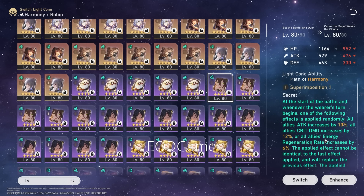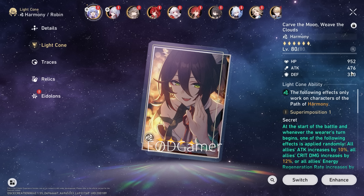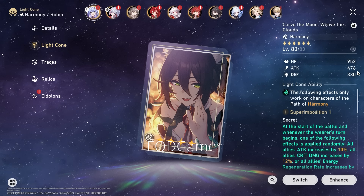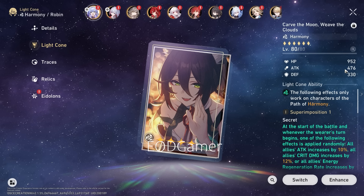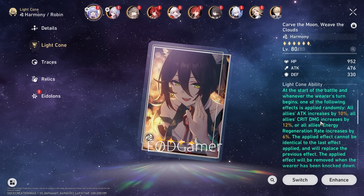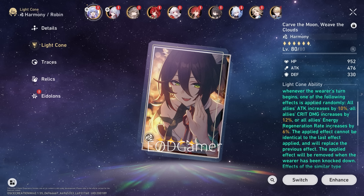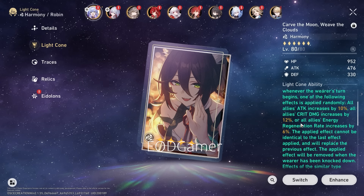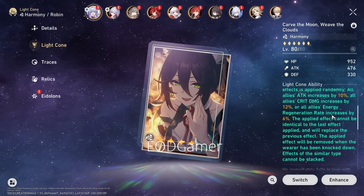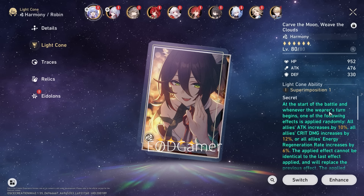One of the first times I'd strongly recommend 'Carve the Moon, Weave the Clouds' — a Battle Pass light cone unfortunately, but it has very high 4-star stats, almost like a 4.5-star Harmony light cone. Its attack is only about 10% less than Bronya's signature standard light cone. It's a 4-star, so more affordable. All allies' attack increased by 10%, crit damage increased by 12% — which plays into her crit damage buffing gimmick — and she gains 6% energy regeneration rate. Every single line benefits Robin, making this a very strong and safe alternative.